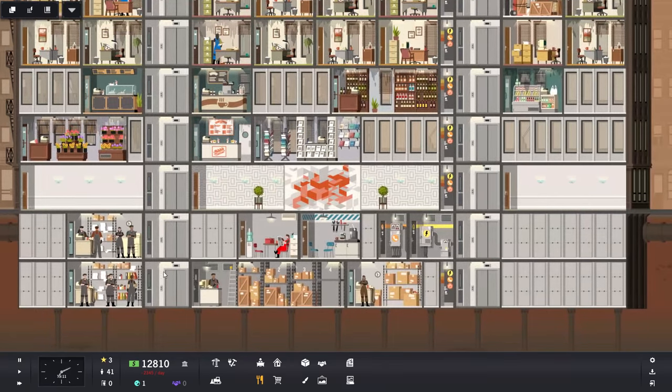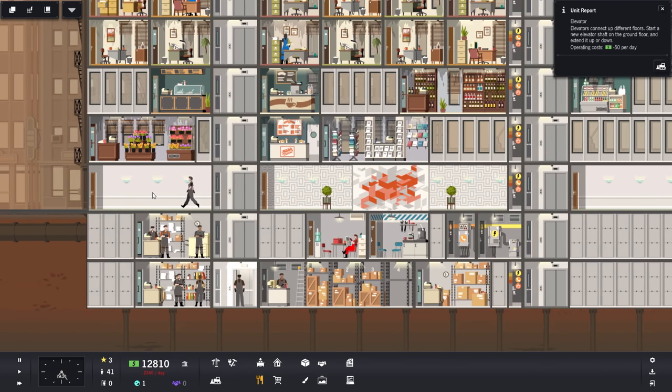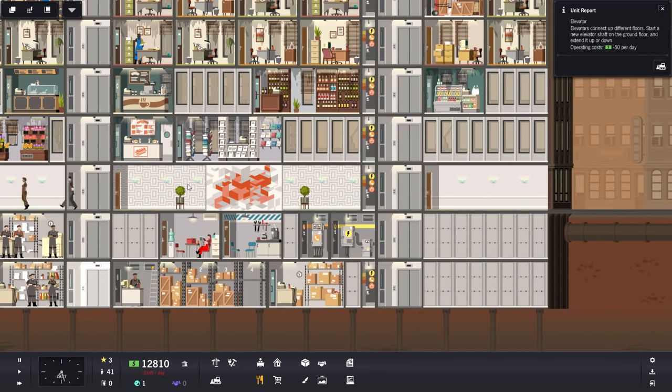Let's fill up some space. We have a lot of elevators here, and elevators cost a lot of money to operate. I'm kind of considering ripping these down and just putting stairs, because for the first three levels stairs are usable. But I guess it'll just keep us where we are. Let's start getting some offices in here to get some money.